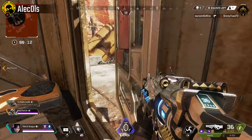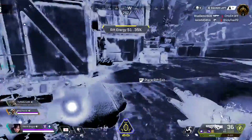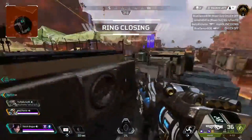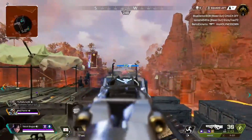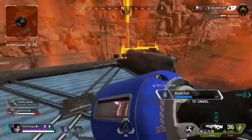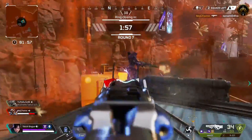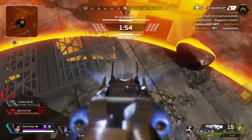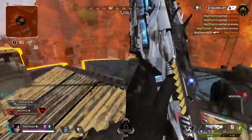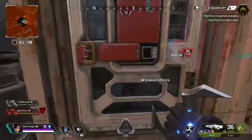In an impressive final fight, this next Wraith demonstrates why vertical superiority and getting your positioning right can really help you set things up well. Also later on in the clip, she makes a really good case for why you want to have some grenades and arc stars on you going into that final push.